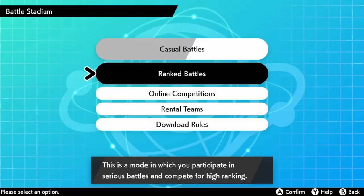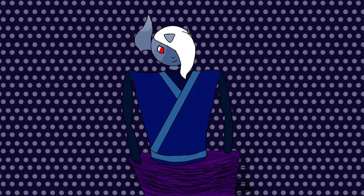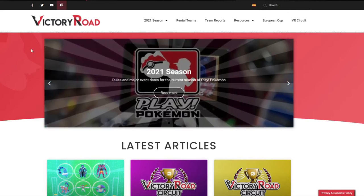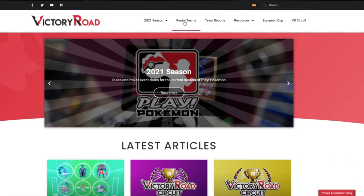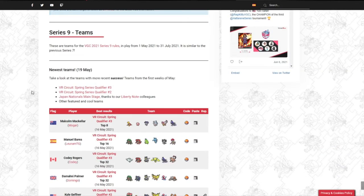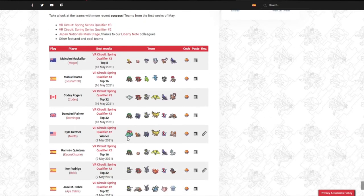From there, you click Rental Teams and manage teams you're renting. Now, you need to actually get a rental team. I recommend you go to the website Victory Road — that's a good resource for stuff like this — and click on Rental Teams from there. Scroll down to the teams.